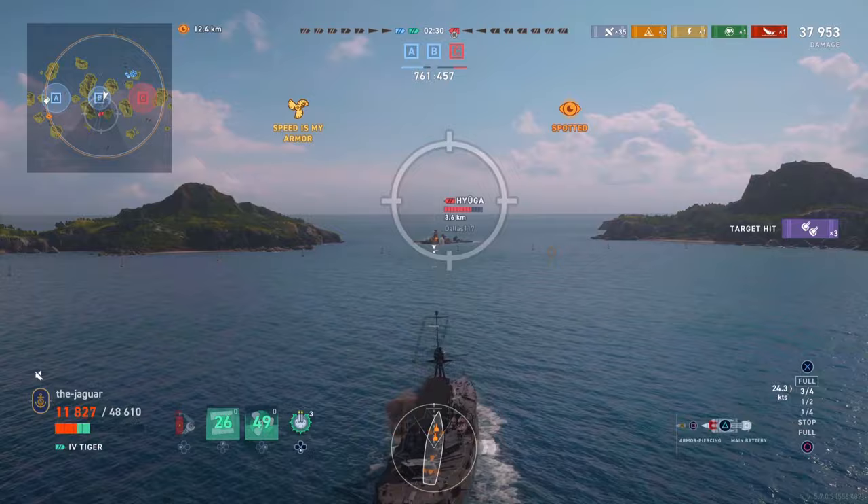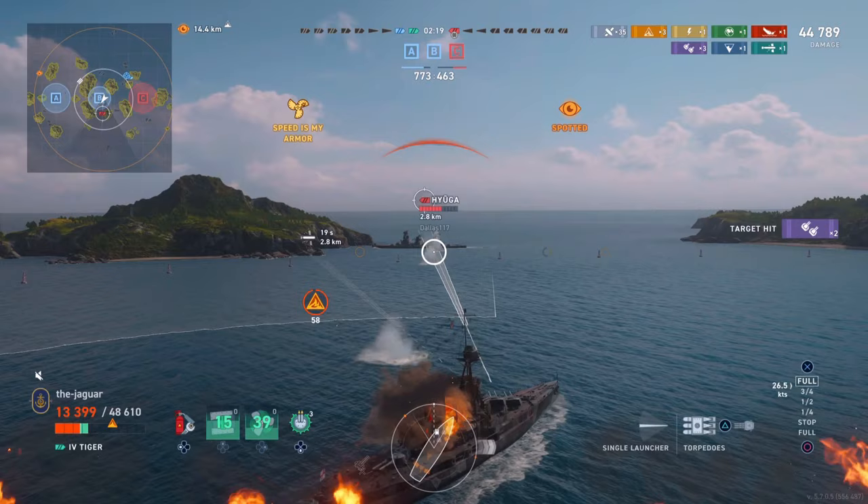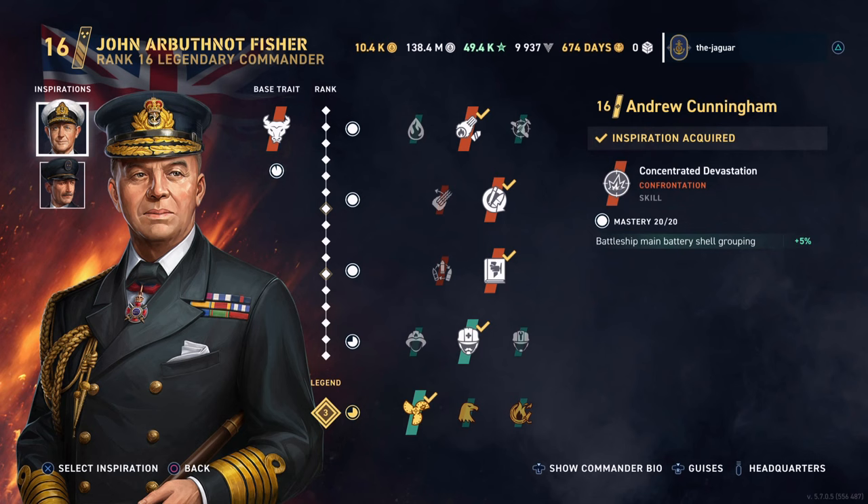Let's get into the commander and the ship setups — basically an overview of all four ships. First we'll check out John Fisher. I have him almost ranked out, just two universal commendations away from maxing him. His base trait is Furious Temper, which improves the battleship's main battery reload time.